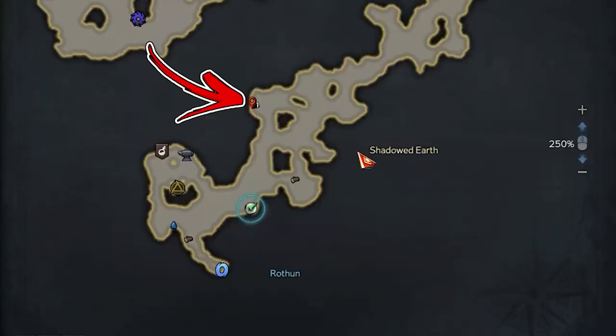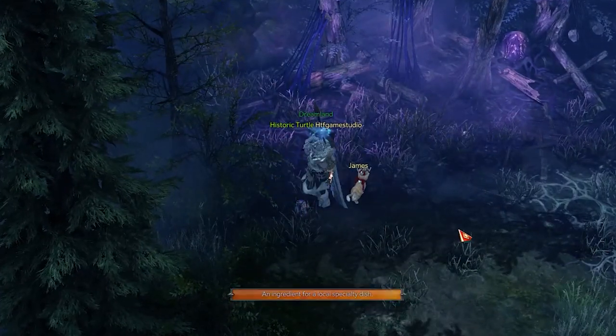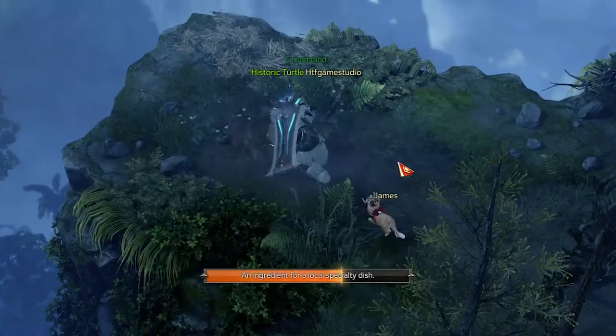For the second, in the next area, check the top left corner, where the spawn point is slightly to the right from the huge tree. For the third, continue using the passage going toward the Blue Arrows to the top right and check the first cavity in the upper section. Here, the spawn point is in the middle of the overhanging.